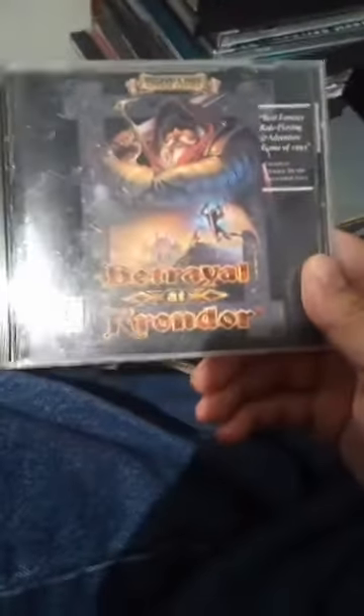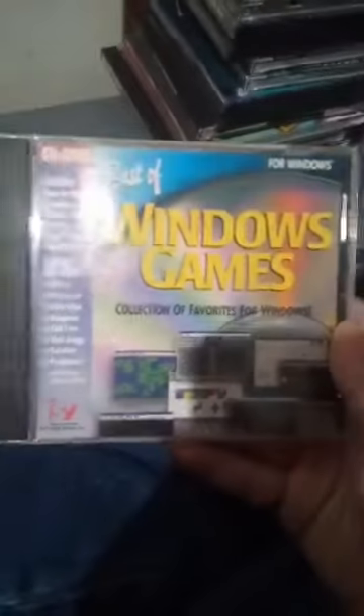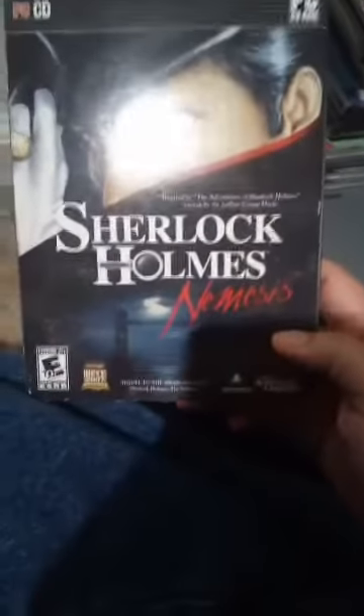Empire Earth. I got this a while back — Chess Master 6000. And here we go, Betrayal at Condor — classic game, great stuff. Another one of these compilation CDs, which is cool. I know that on one of these compilation CDs I got John St. John to sign it. And if you don't have this one then you are not a true PC gamer — Sherlock Holmes: Nemesis, great game.